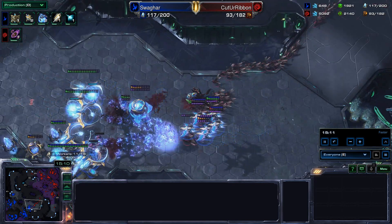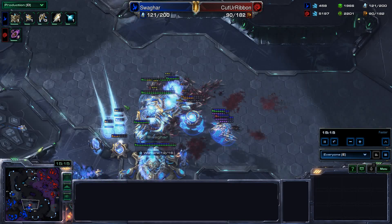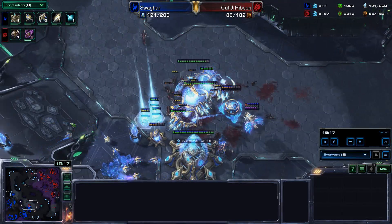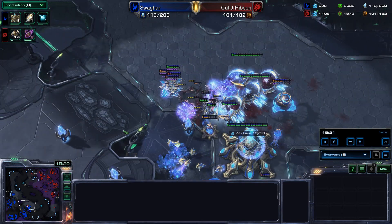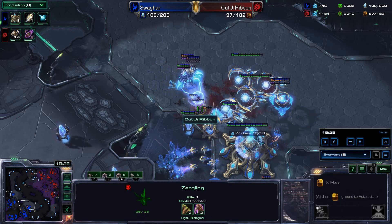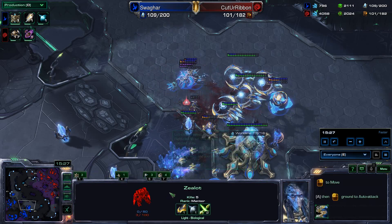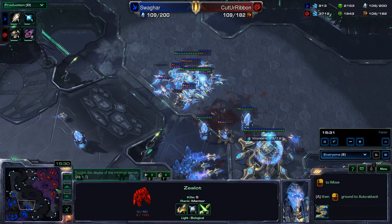Lifting the Lurkers out of the ground as the Tempest snipe them from distance — manage to kill all the Lurkers. Still some Ravagers here, trying to kill some Templar as they're morphing. Tempest taking out Ravagers. Bunch of Lings show up as reinforcement, getting rid of all the Zealots and Archons. The Lings have plus two attack and plus one armor. A Zealot somehow survives with three hit points and five kills to his name.